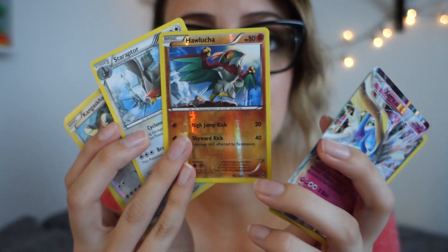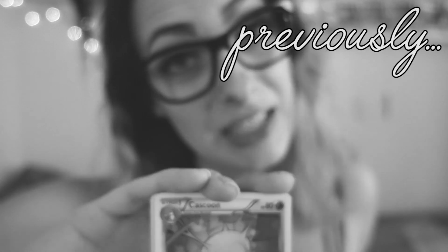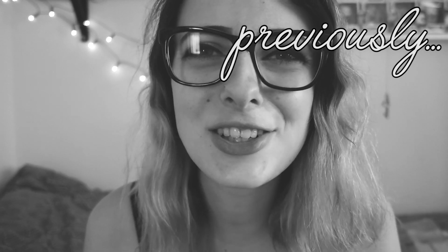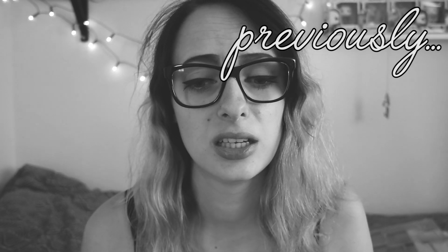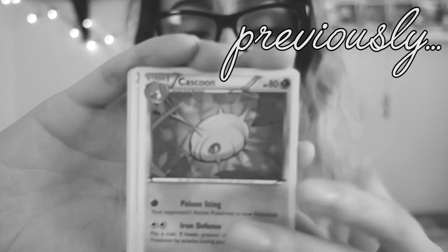So what did we get? We have obviously the Xerneas EX card, a cool Dragonite, a reverse holographic Shuppet which is adorable, reverse holographic Hawlucha also great, Staraptor, a reverse holographic Kangaskhan, a Mothim, and Dustox — yes! I hope that was in this video and not my previous one because that would be awkward. Cascoon evolves into the best one — I forgot the name, my brain is fried. Anyway, that was it! Hope you enjoyed it, love you guys, see you later!